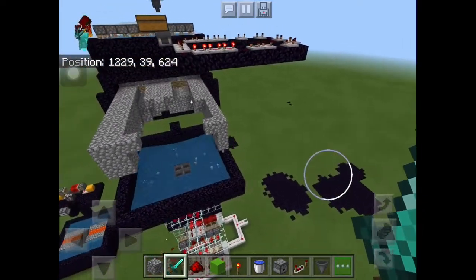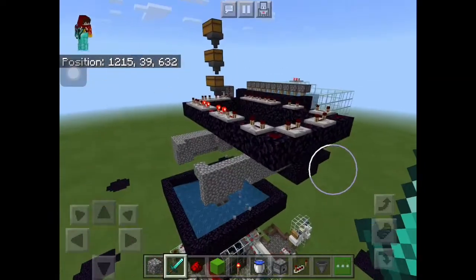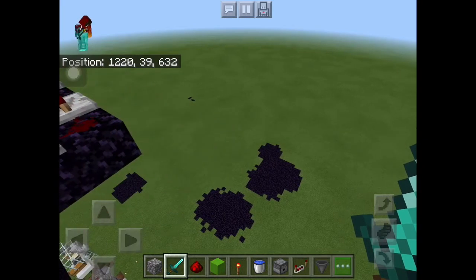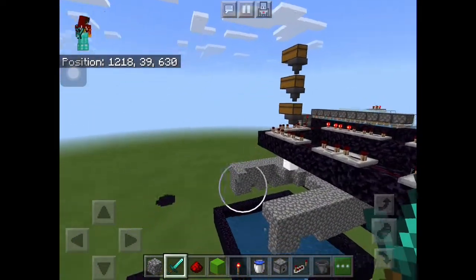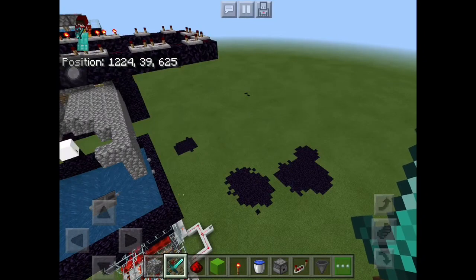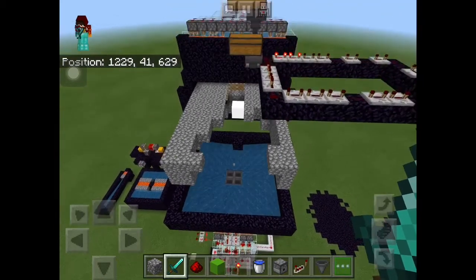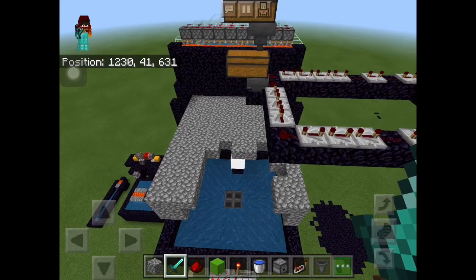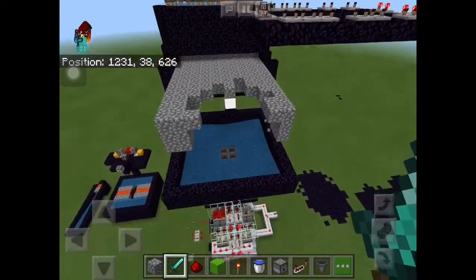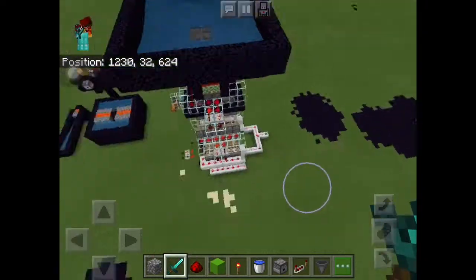There are a couple of bugs I came across while making this farm. I came across a pretty great glitch that destroyed something - you can see those obsidian patches down there. That was allegedly the explosion size of one TNT that got glitched out after I quit the game. It didn't save and it created a huge explosion which blew up this entire place.